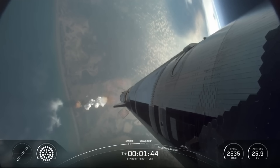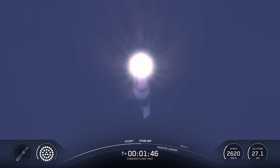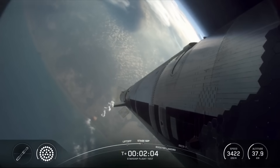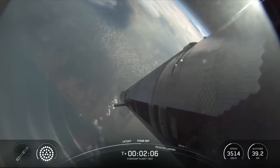We're going to see all but the three center engines turn off on the booster — our version of MECO, most engines cut off. And then just a few seconds later, hoping to see six engines ignite on ship to push it away. Hot staging about 30 seconds.